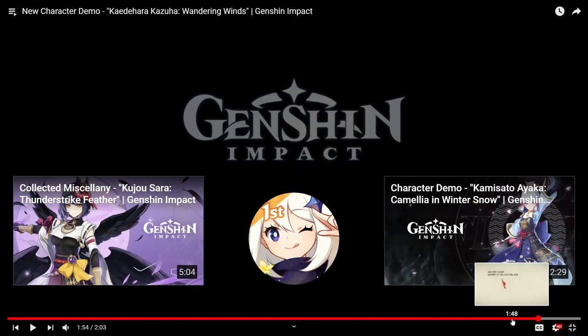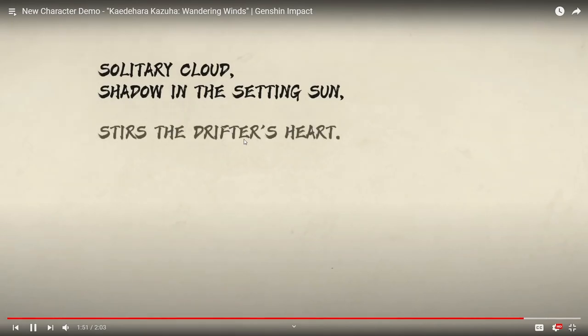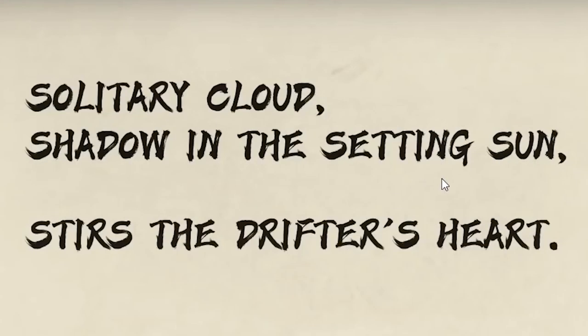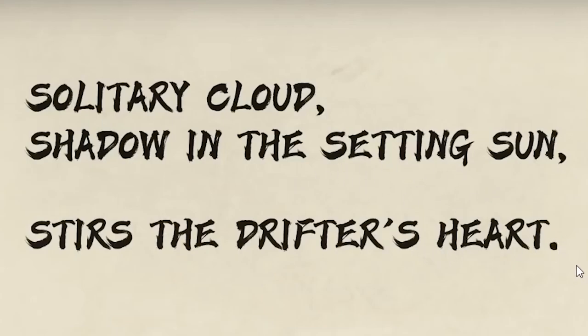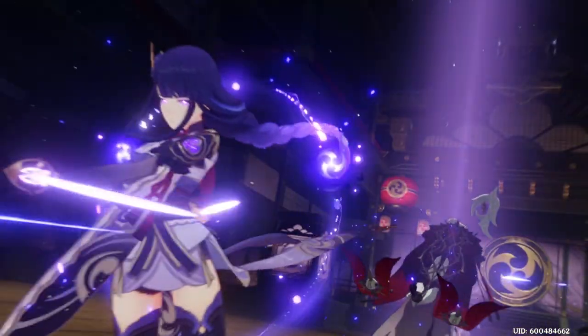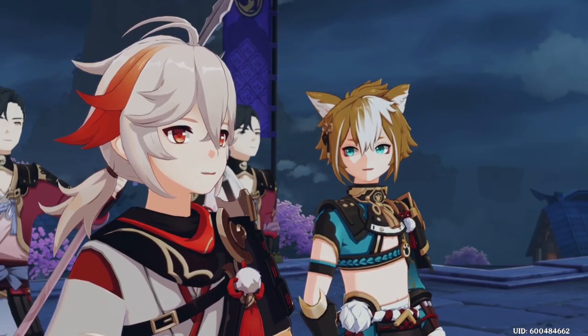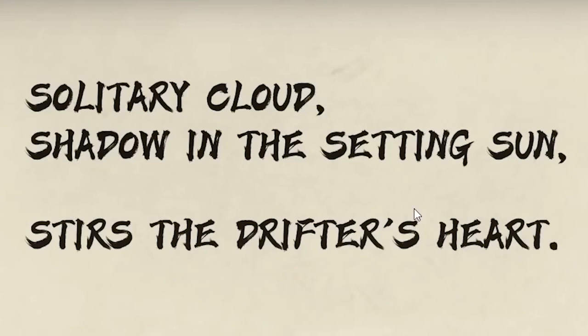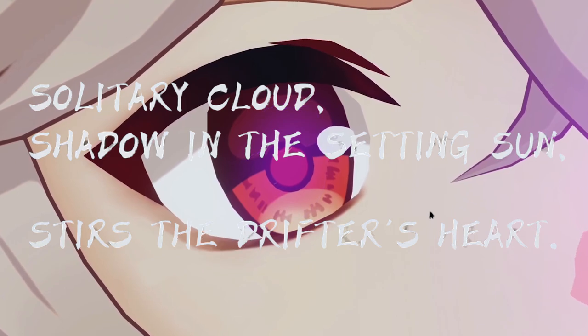Holy shit — wait, let me rewind. 'Solitary cloud, shadow in the setting sun, stirs the drifter's heart.' They literally foreshadowed what happens between Kazuha and Ei in 2.1. Shadow — or Ei — whose name literally means shadow in Japanese; in the setting sun, which is the symbol of Japan, the red circle on their flag — so the setting sun is the heart of Inazuma, meaning the Raiden Shogun. So the shadow in the setting sun: Ei resides within the Raiden Shogun in solitary confinement, and their attack in the climax against the Traveler is what stirs the drifter's heart — who is Kazuha, literally titled 'the drifter' in the game — to reignite his friend's vision.